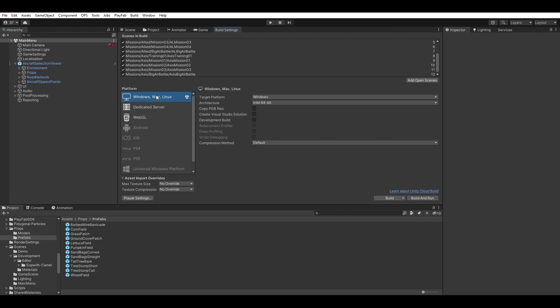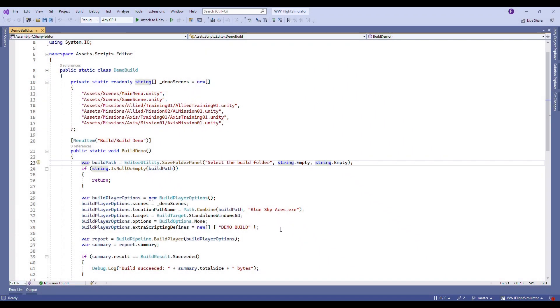I could do this manually by checking and unchecking scenes in the editor each time I wanted to do a build, however this is tedious and error-prone. Fortunately I found an easy way to customize the build using a simple bit of script which allowed me to automate the process. This small piece of code is all that's required to generate my demo build, and the best thing is that it can all be done from the click of a button in the editor.